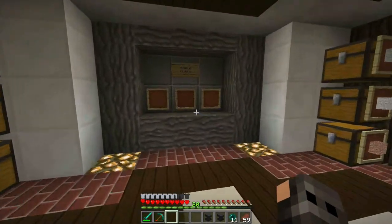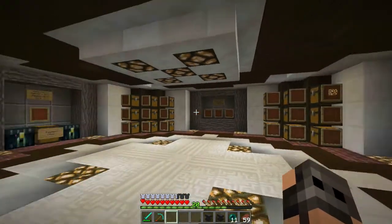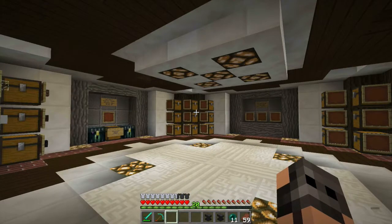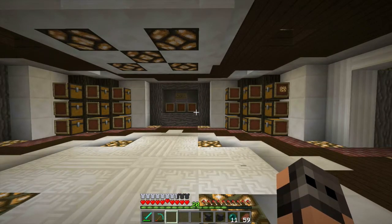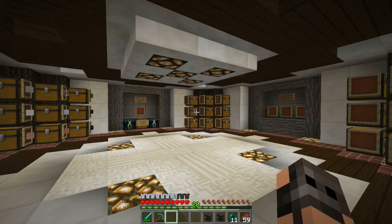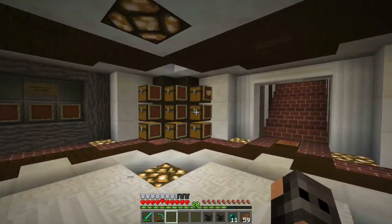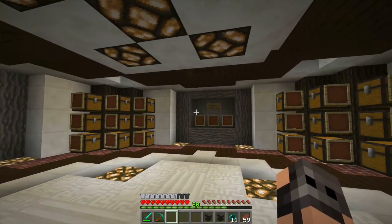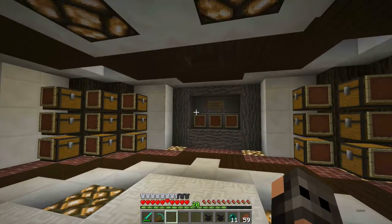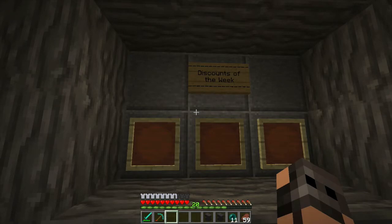I don't know what the third special order item is going to be. I might have some enchanted books. This side is more confusing because I haven't decided 100% what I'm doing. I just need to decide what items to do before I open the store, which will most likely be today. This side just won't be in use yet.